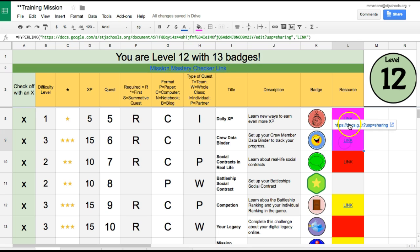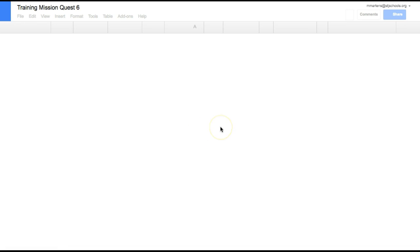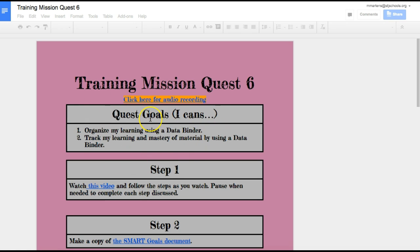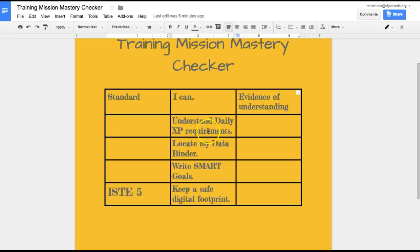Hint: if you look at the goals for the different quests, that will help you determine icons, and that could also help you with your mission tracker.